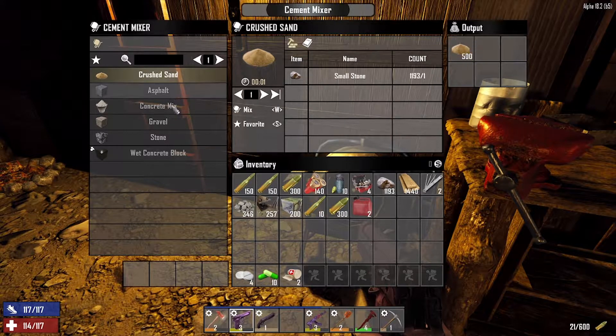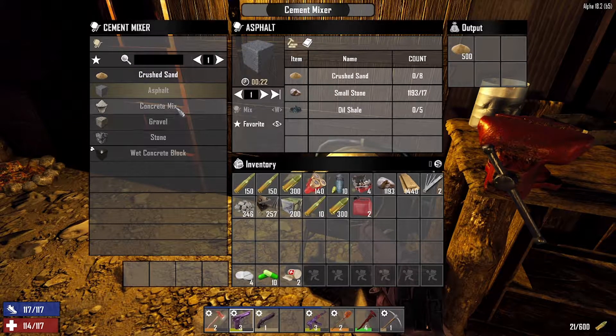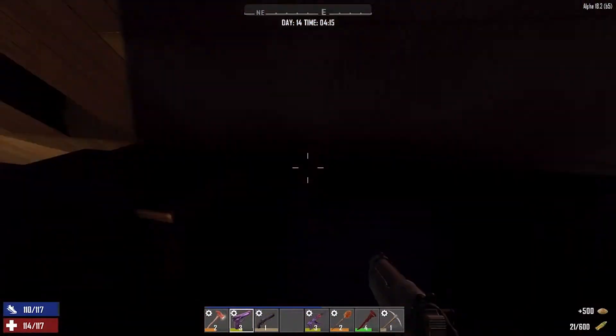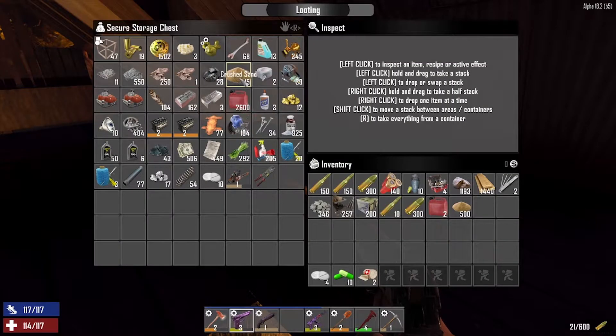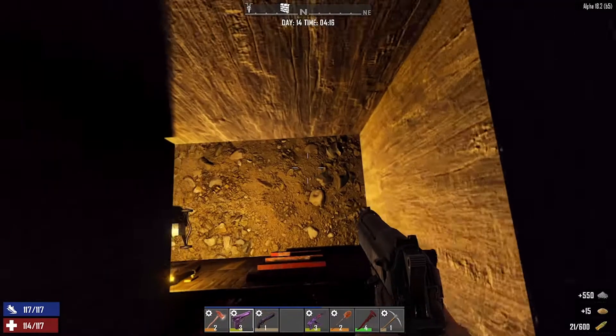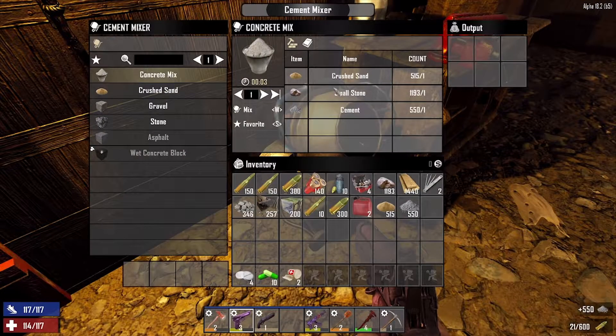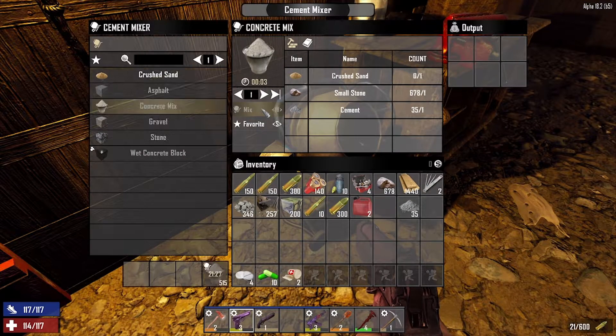We did some sand — I think we did sand for cement mix, maybe. That's a good possibility. Let's grab all that out, let's get some cement. We're going to go finish up the horde cave for tonight. Cement mix, sure.